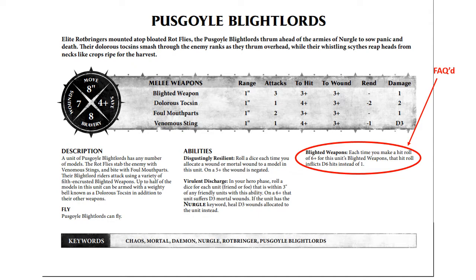So why are we using these? Part of it is that the 5-up is a mortal wound protection, so that has added benefit there. But one of the things that I really need to point out is the keyword issue. They are Mortals, Demons, and Rotbringers, so they absorb buffs from your other Nurgle units incredibly well. There are a lot of good benefits out there that these guys can pick up very easily, and some that are designed specifically for them.